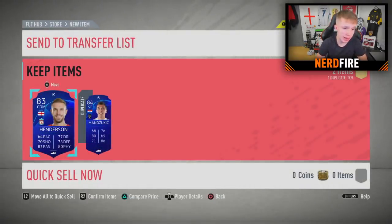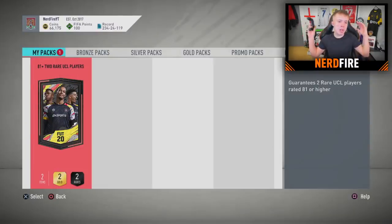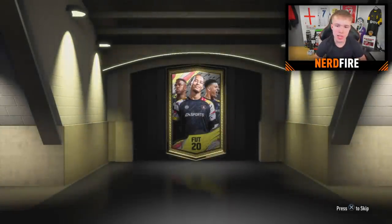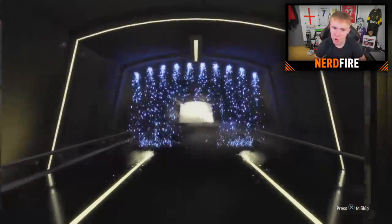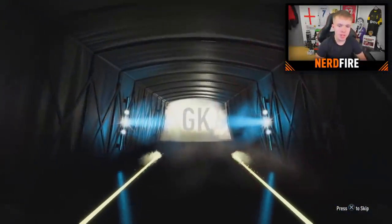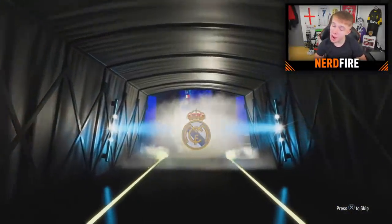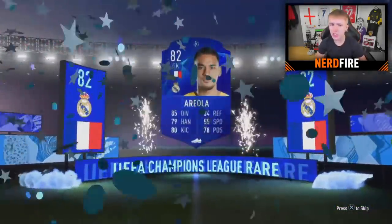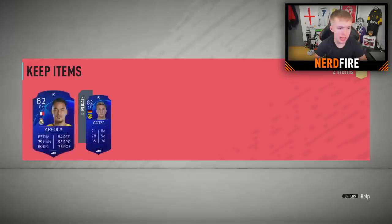The final pack — let's do it. Three, two, one — bang! Can we end it with anything sick? 83 or below — it's going to be French, goalkeeper... it's going to be Areola, who actually links up with Nacho Fernandez, so decent. And then alongside him in the final pack is Goetze. I'm just trying to think about chemistry — I don't know what formation we're going to be able to rock out. I'm pretty sure we didn't get many left backs or right backs, if any.